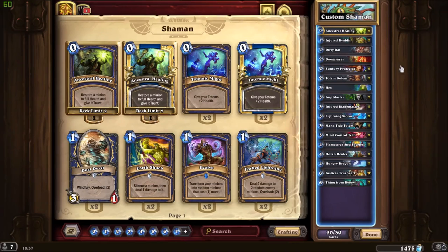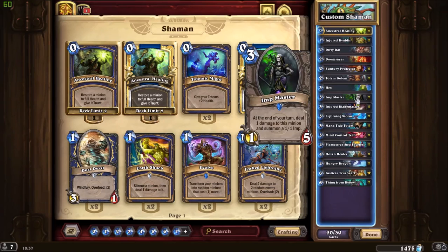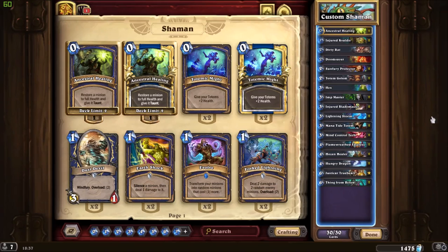This means that for one mana you'll have a 2/2, or a 3-mana 4/4, or a 3-mana 1/5 — with that effect going for free forever as long as you have both the minion and the Healing Totem on the same field.